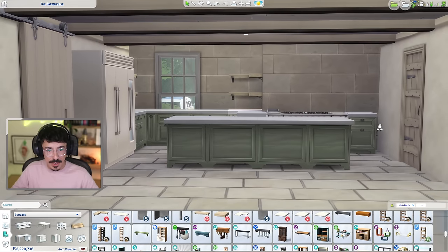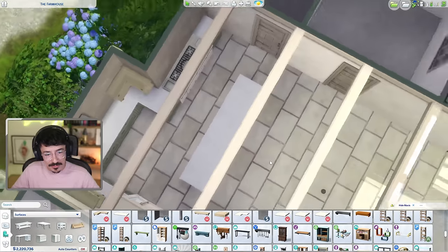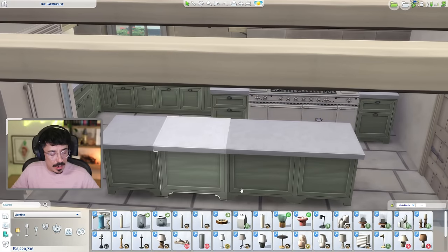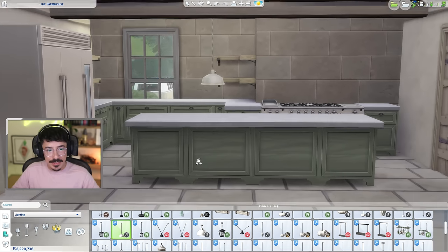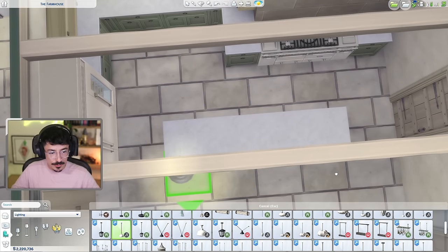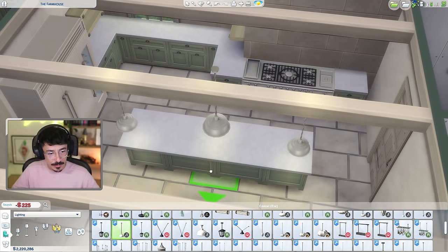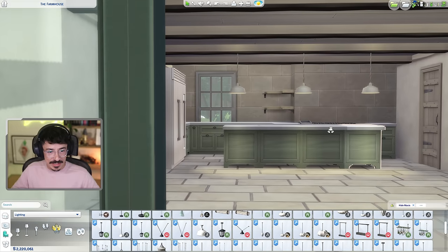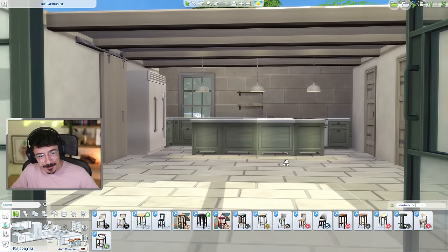I'd love some pendant lights, but a lot of them don't give off enough light, so I'm hiding regular lights up in the beams. For decoration though, I'm going with Felix's Paris pendant light — three of them across this beam over the kitchen. I think having three going across there would look marvellous. I'm feeling better today — over my hangover from the weekend — so let's crack on.